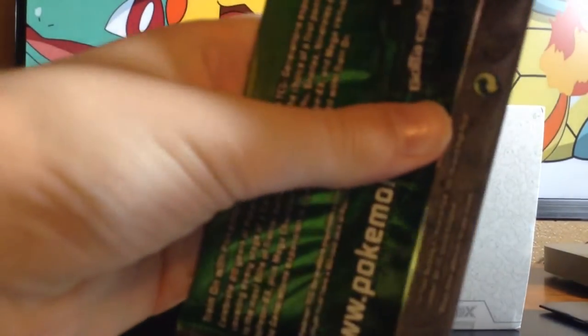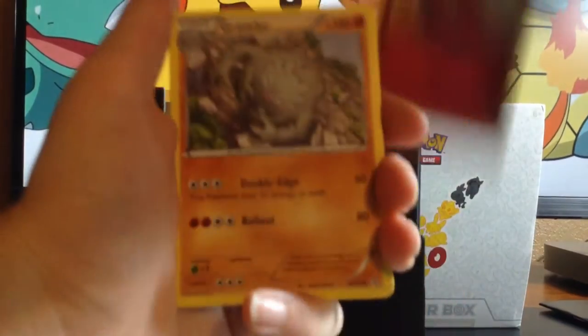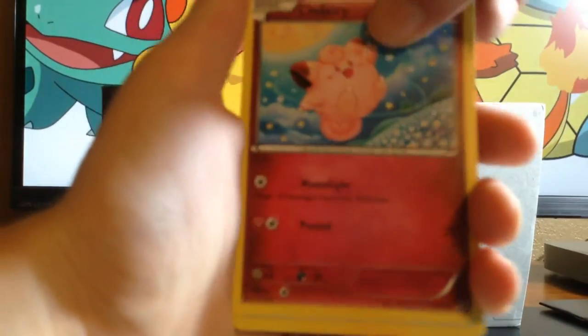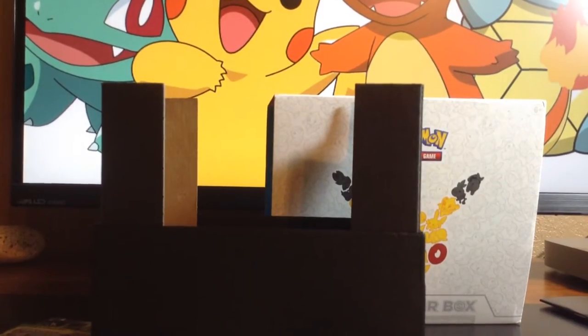We're on to Venusaur again. Bobby, I need you a lot today! Fla Bebe, Graveler, Revitalizer, Geodude, Clefairy, Shellder, Lightning Energy, Reverse Holo Diglett, Wally, and regular rare Dog Trio. We have five packs left — halfway done.